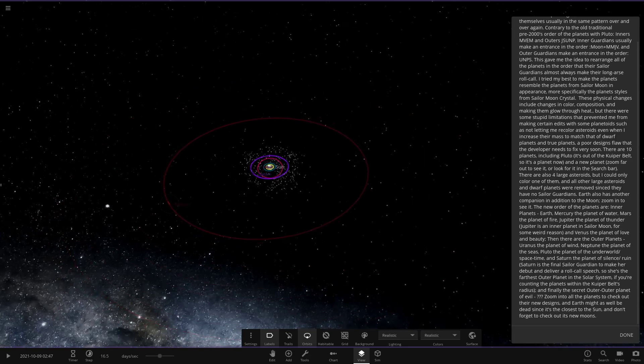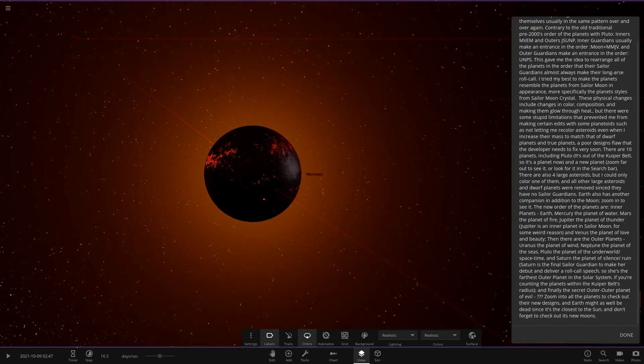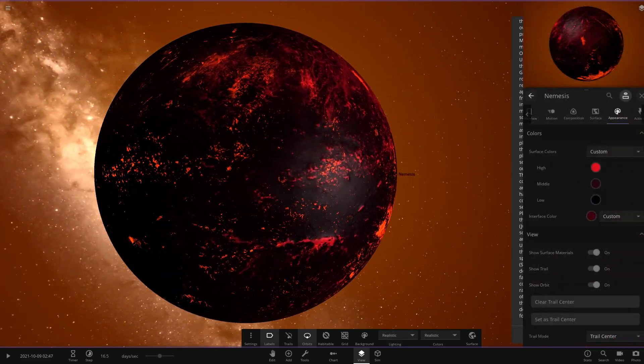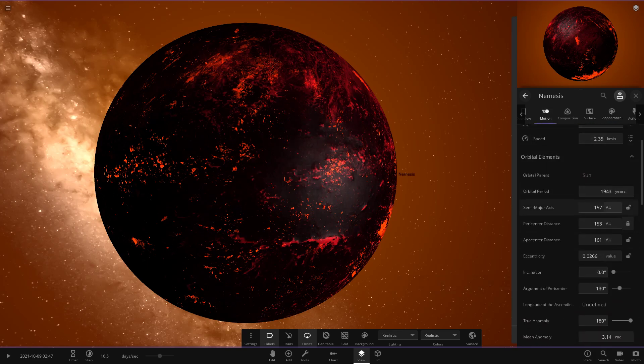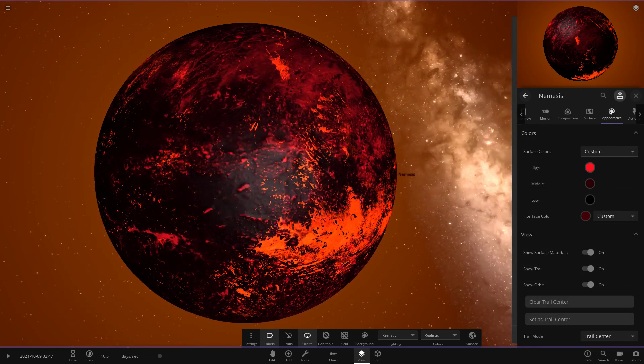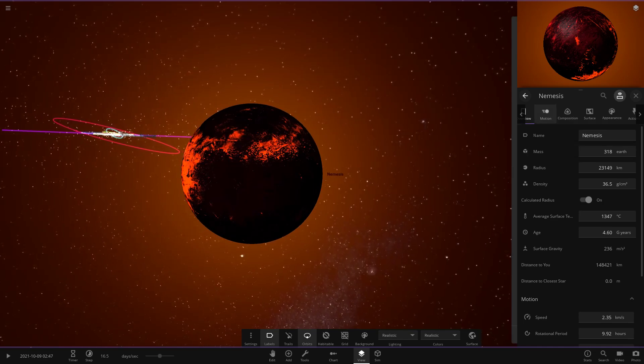Finally, way out beyond Saturn's orbit we have the secret Nemesis object — the planet of evil. It's receiving a little light from the Sun in unrealistic mode. It's out at around the Sedna sort of distance — a reddish, large rocky world, kind of following the old Planet X theory of a giant rocky world far from the Sun. Very cool looking object.